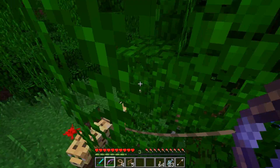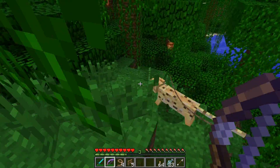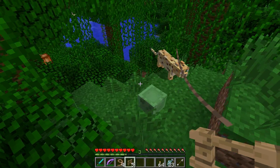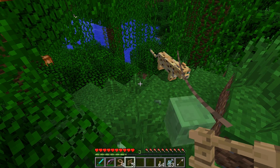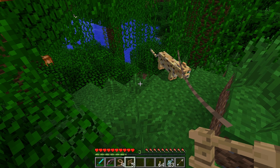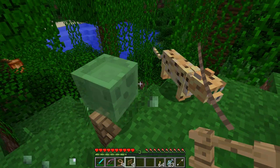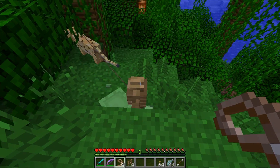Now we can actually switch the items in our inventory on our hotbar, and those can be interchanged, which is pretty cool. You'll still be holding the lead, so the lead is basically attached to you regardless of whether it's being held or not. Our second to last step is just going to be to place a fence, switch back to your lead, and right-click that fence.